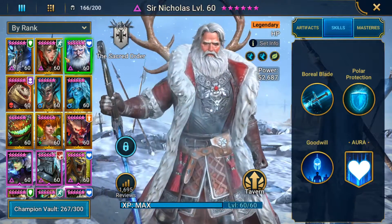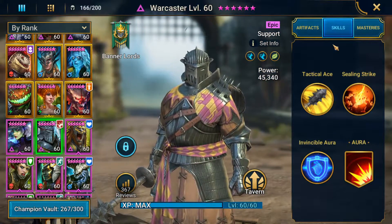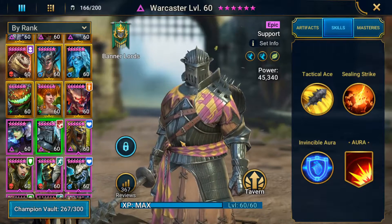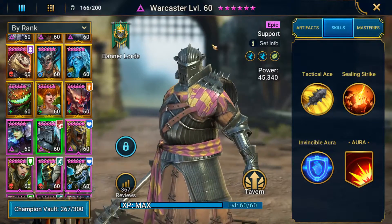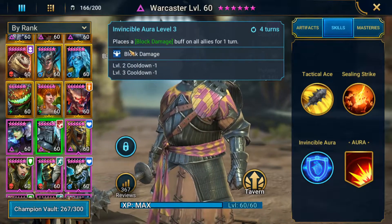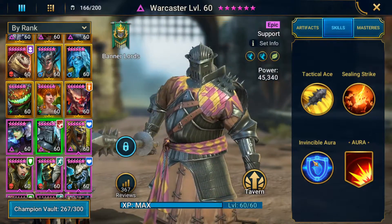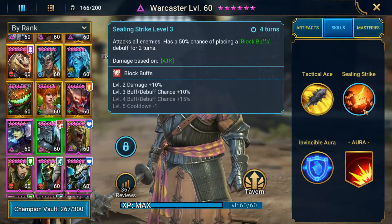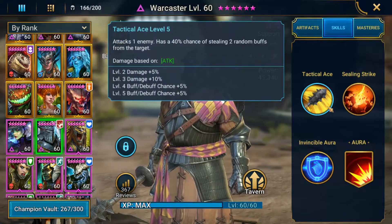Now let's look at our second unkillable champion: Warcaster. Warcaster can be replaced by Roshard the Tower or another Sir Nick — two Sir Nicks would actually be perfect for this comp, but how many people have two Sir Nicks? I'm going with Warcaster because he has a four-turn block damage ability on the same cooldown as his A2. He actually prioritizes it, so I'm pretty sure if you have it booked it'll still run properly on auto. I didn't want to book the cooldown because his A1 does more damage, so I want him to use his A1 as much as possible.